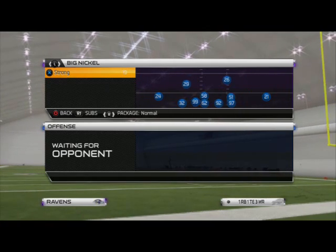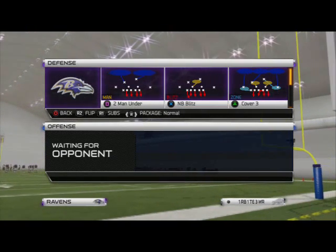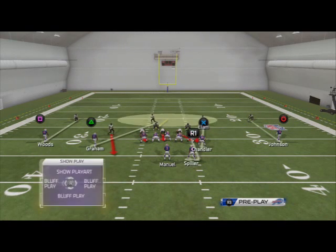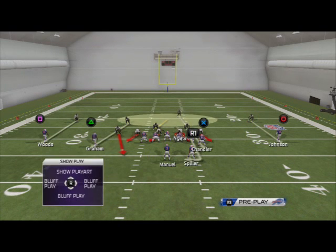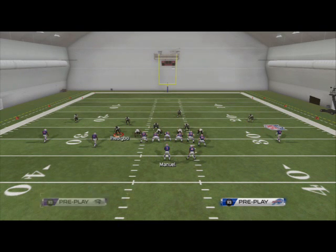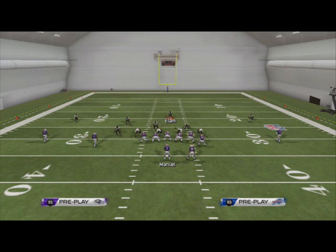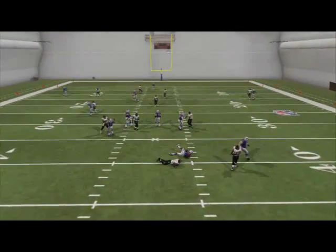The play we're going to be focusing on is NB Blitz. The setup is pretty simple: we're going to base align, spread our defensive line, and crash our defensive line out. I like to use the strong safety, Elam, and put him in the middle of the field. You're going to see it generates left edge pressure coming from the left side of the field.